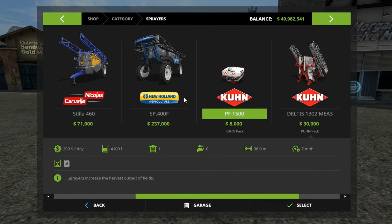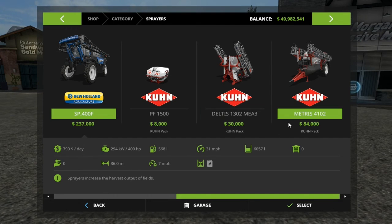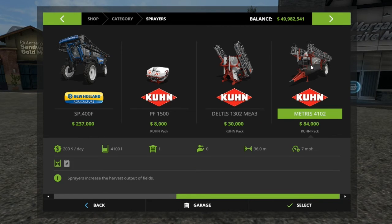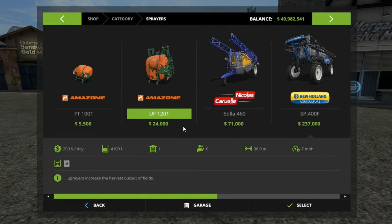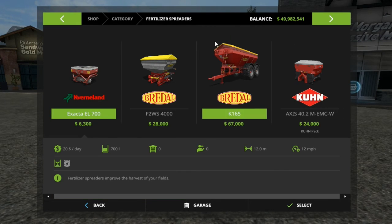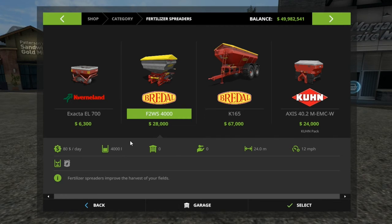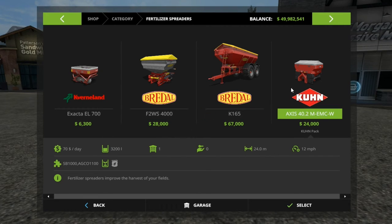Then we have the Kuhn front additional tank for liquid fertilizer, with a nice 21-meter span — quite a bit more than the other one. It holds 1,300 liters, and combined with the 1,500-liter front tank that's about 2,800 liters total, which is pretty good. There's also the 36-meter version, which does not hold as much as the 21-meter one. Now, the dry fertilizer spreader — the Axis 40.2M EMC W — has a 24-meter spreading width and 3,200 liters of capacity.